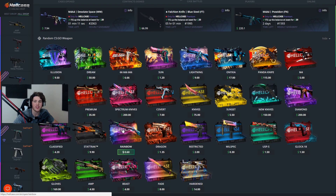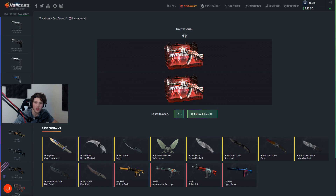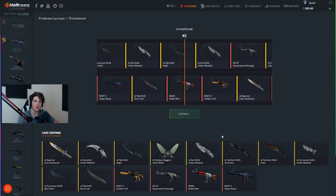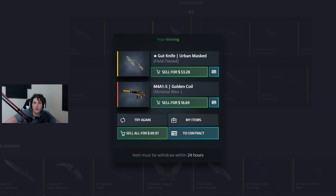What do I spend the final $50 on? We could do two Invitational cases — maybe I'll get lucky and get a knife. Even just one knife would mean I make profit from this. Here we go, two Invitational cases. That's a knife, and that's also a Golden Coil. So we're making like $20 on that case right there. Unfortunately it's only a minimal wear Golden Coil and it's not StatTrak, but I'll take it any day of the week. $69.97.